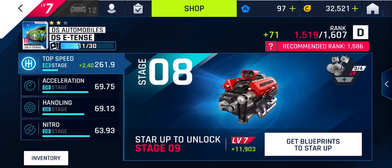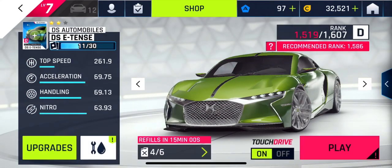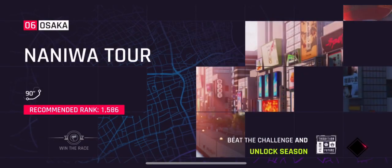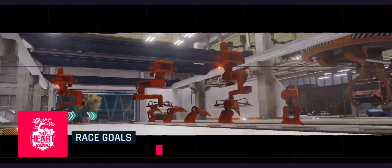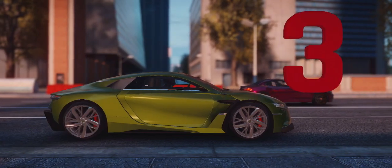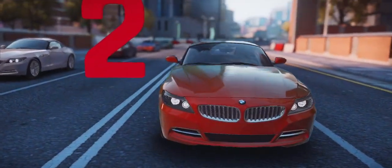They want at least a 1586 rating but I don't have enough blueprints — I only have a two-star car. So we're going to have to go underpowered and just drive a little aggressively, a little reckless, and see if we can pull off the win. This car is pretty sweet.